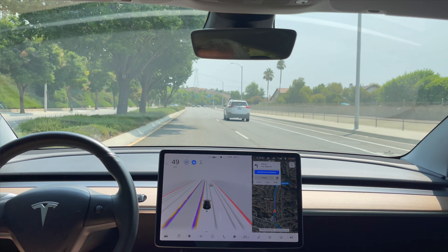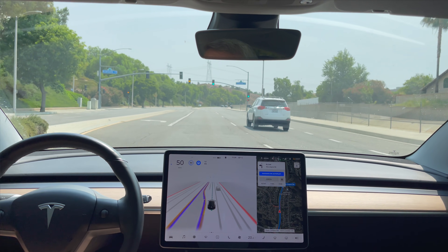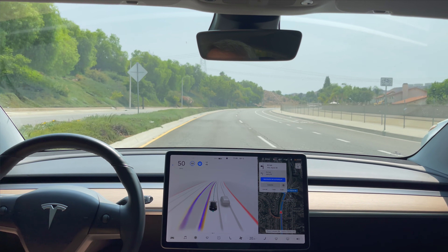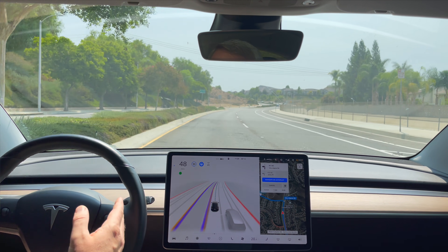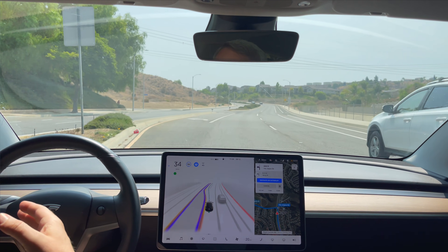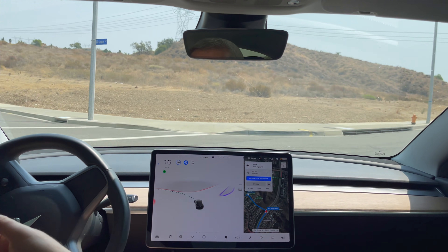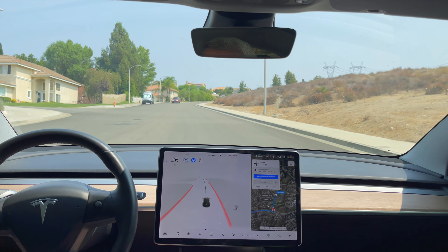We're coming up to our left turn at this light. Let's see if we can get any oncoming cars today. Still no luck with oncoming cars, but this will really show you how it's taking this left turn faster — a nice approach to the left turn with signaling. I'm doing nothing; it's coming up to the turn faster and making the turn at a more natural pace. And there we go — test loop one on FSD beta 9.2.